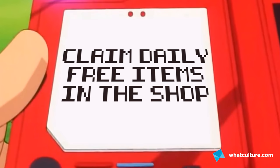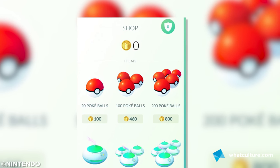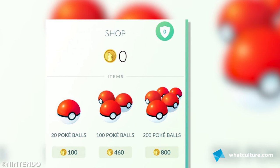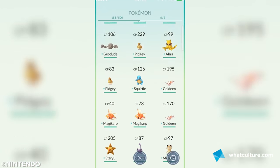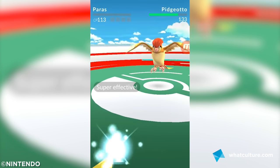Number 5: claim daily free items in the shop. If you've hopped into the shop menu from the Pokeball icon, you may have noticed the small shield icon in the top right. The number at the center is directly representative of how many Pokemon you have stationed at the various gyms around the world. It can be tapped once every 21 hours for a bonus of 10 gold coins and 500 stardust. You're able to station up to 10 Pokemon at 10 different gyms, although that's a lot of battling. No one said the life of a Pokemon master was going to be easy.